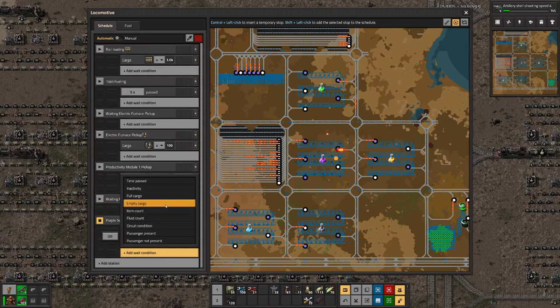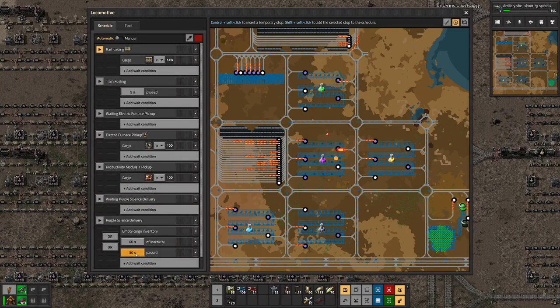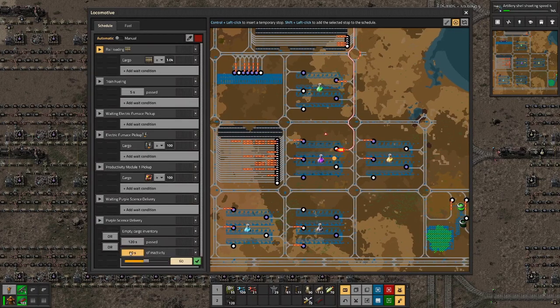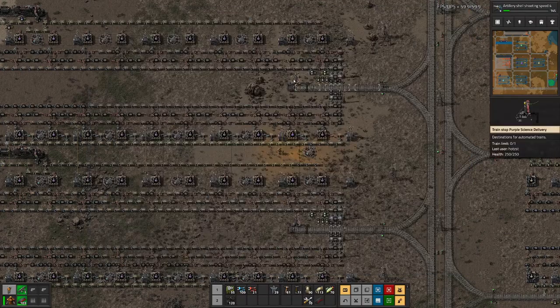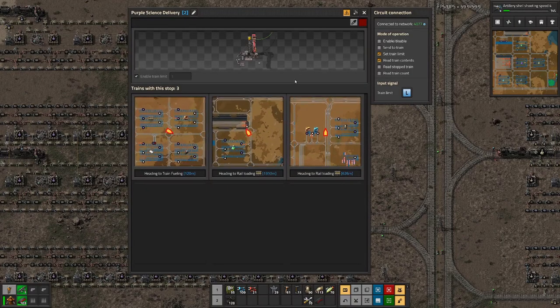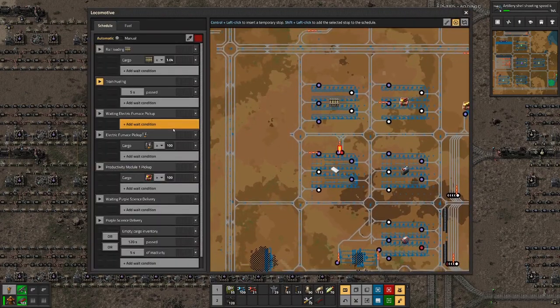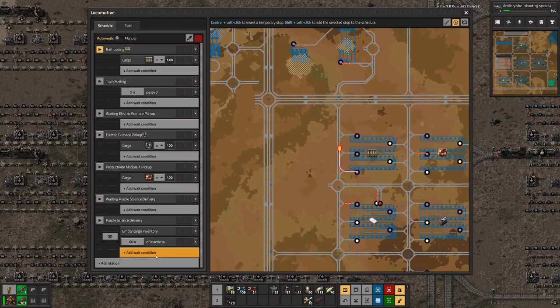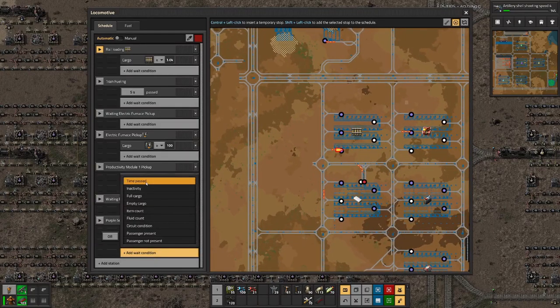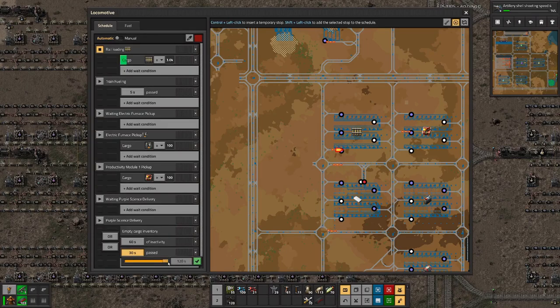We need to do that for all of those trains. We have the time-passed condition, and here the five seconds. Then that was the first train we did, so this one should still need to be done. Two minutes here — move that up — and five seconds there.